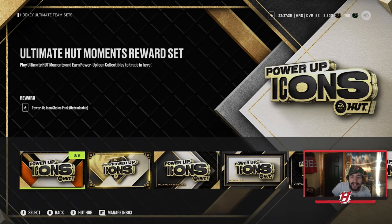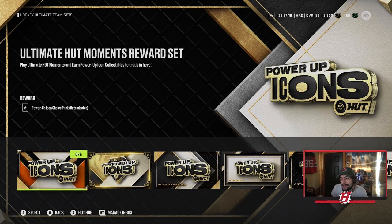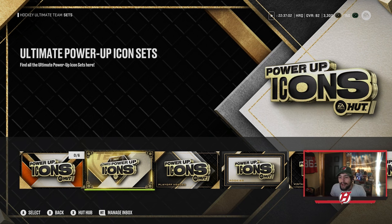Basically, you go into the icon section and there are a few different things to mention. You have the ultimate hot moment reward set — that's a way to get an icon choice pack. I'm not 100% certain if Gretzky and Lemieux are in this pack. I would assume it's possible, it's like a random one-of-three choice, but this is from the moments.